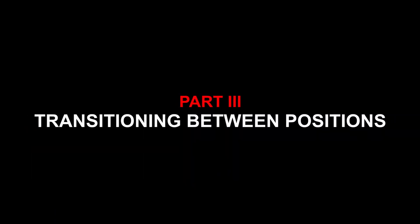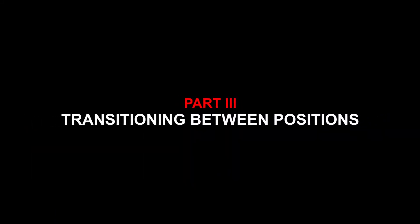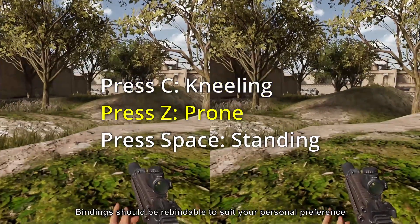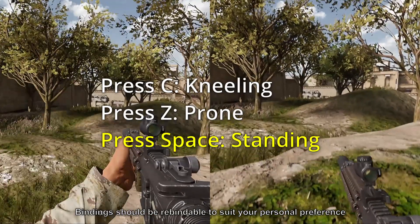Part 3: Transitioning between shooting positions. Tap C to go to kneeling. Tap Z to drop to prone. Tap spacebar to recover to standing.